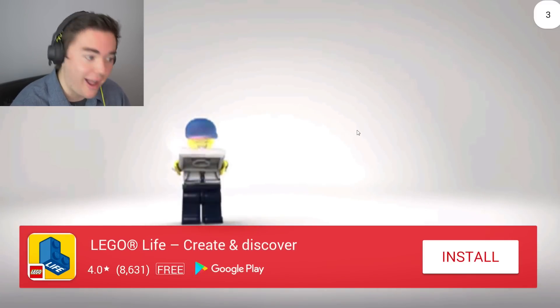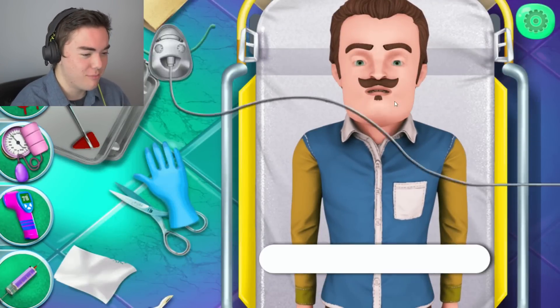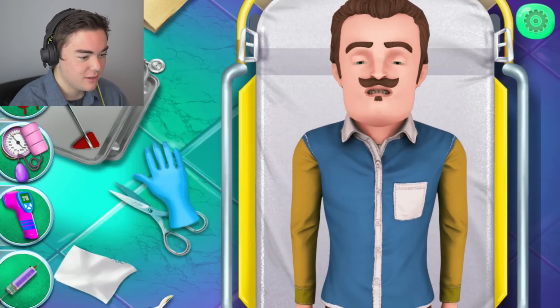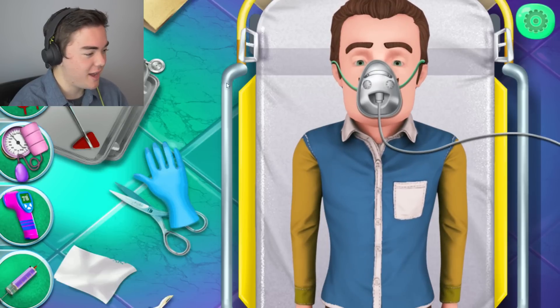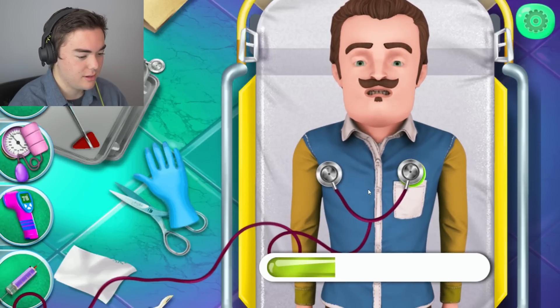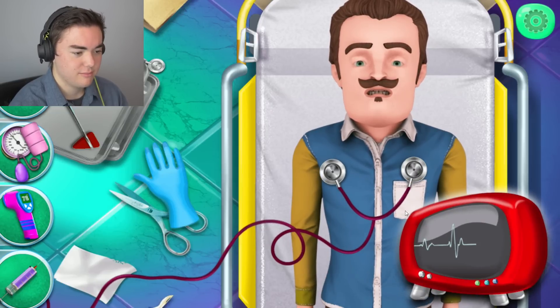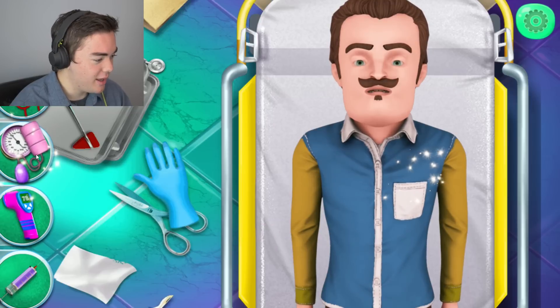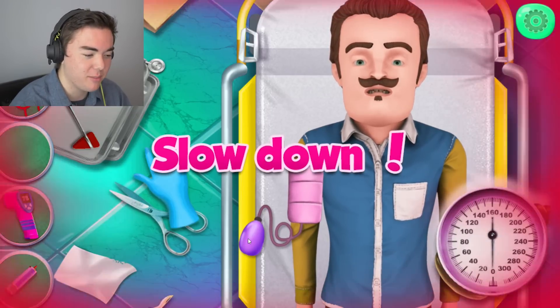Now we're gonna go to some general treatment. After another ad - here we are in the hospital. We have a life on the line. We're gonna give him some more oxygen. Get some more oxygen buddy - we gotta hold it there. Okay, he's gotten his oxygen. We're gonna test his heart out - just got to hold it there. And now we're testing blood pressure. Don't you think this is an emergency? He just had a heart attack and we're giving him like a checkout.